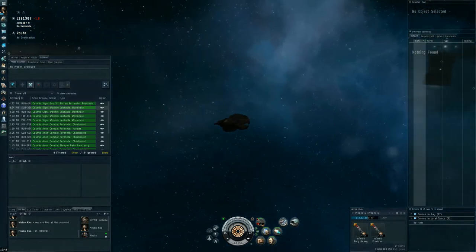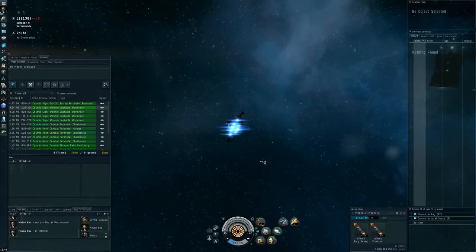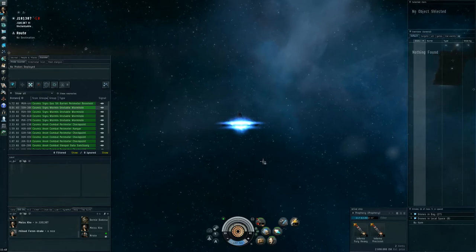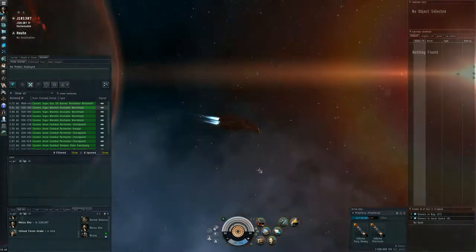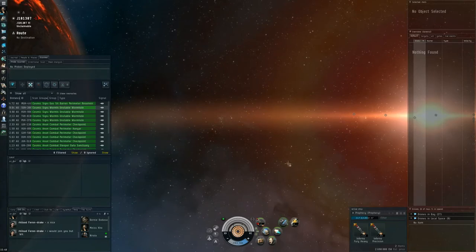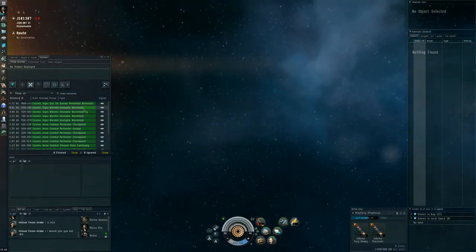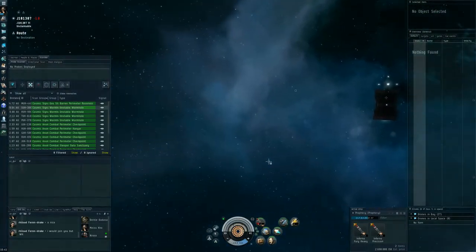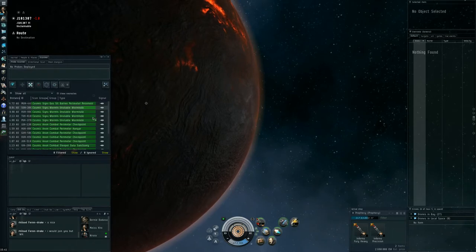Stream check looks alright — still working. That's usually the first thing you do when you log in to a wormhole: check whatever else is around. Of course, three or four wormholes — that might actually be a bit of a risk. At least some of these must have been scanned from outside since they're K162 signatures, meaning other people have come across this wormhole and might have put a cloaky scout in.